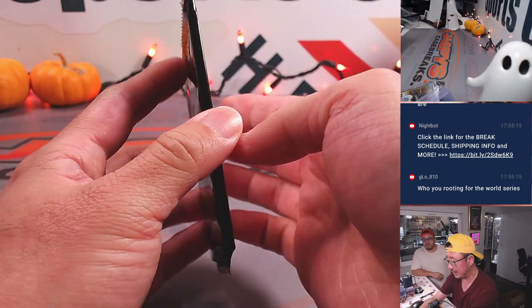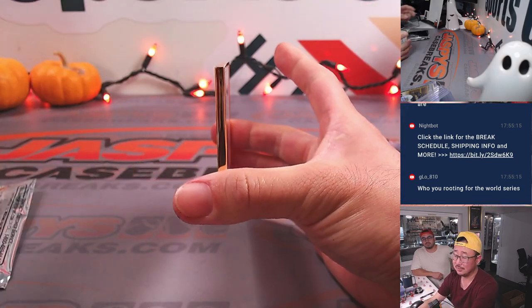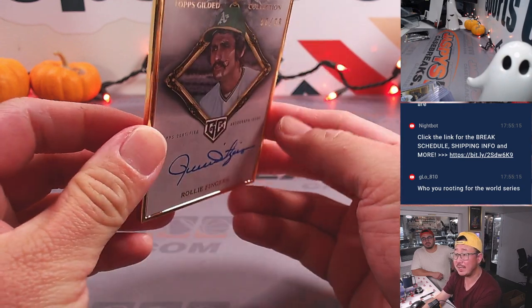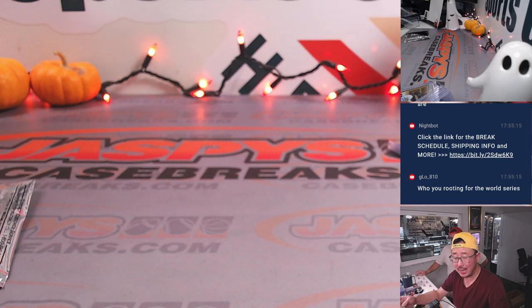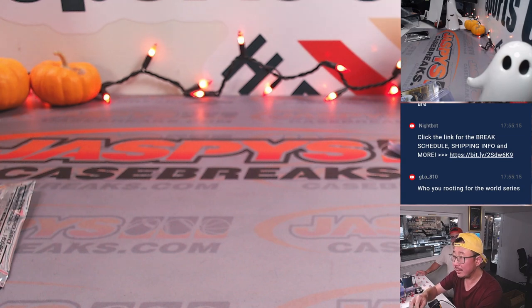All right, the frame. And the final gold frame autograph is going to be Rollie Fingers, 50 out of 99. Oakland A's, AL West — Michael Cohen gets that one.